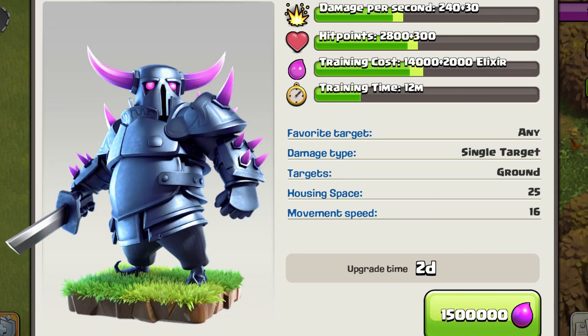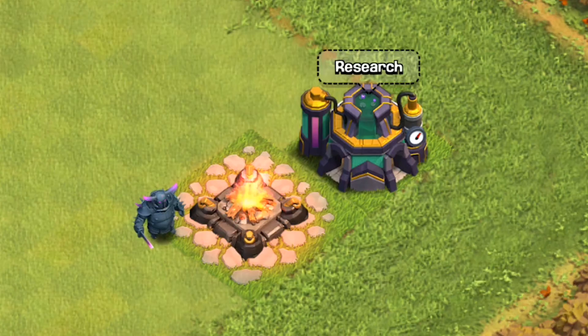I'll go ahead and upgrade the PEKKA to level 2, which is still at Town Hall level 8 and requires Laboratory level 6. It's going to cost 1.5 million elixir and will take 2 days.